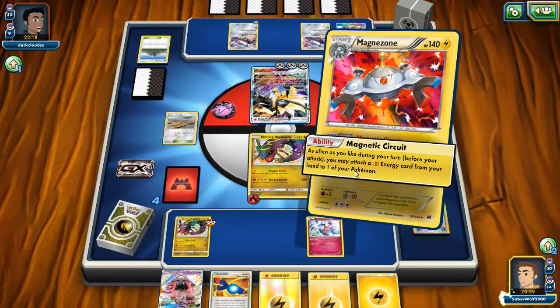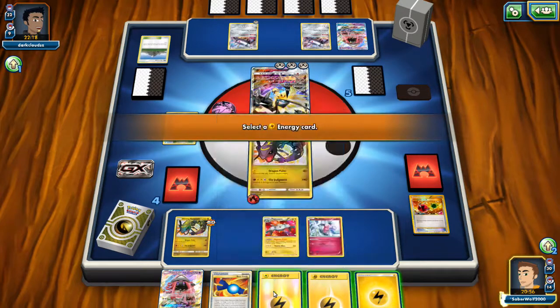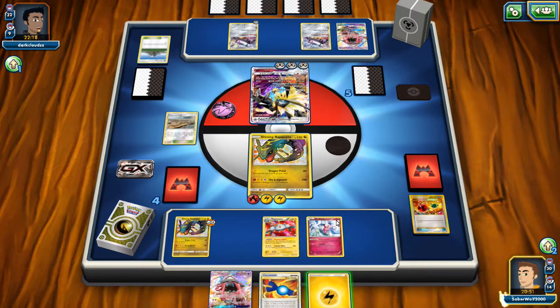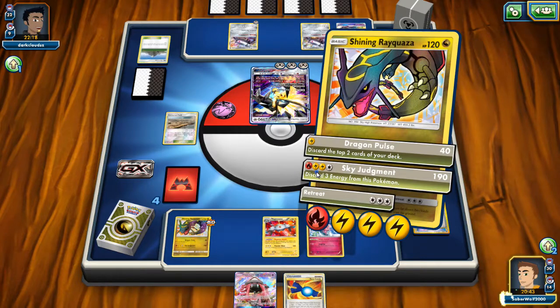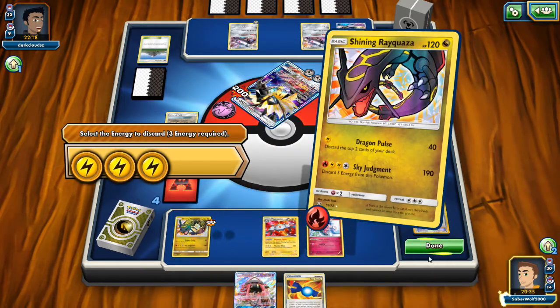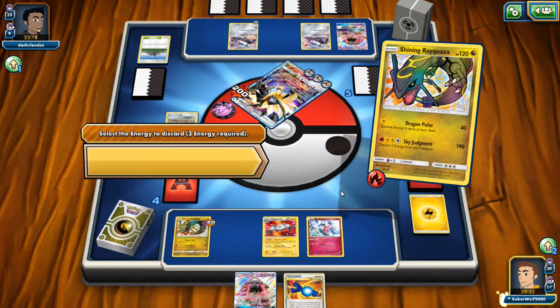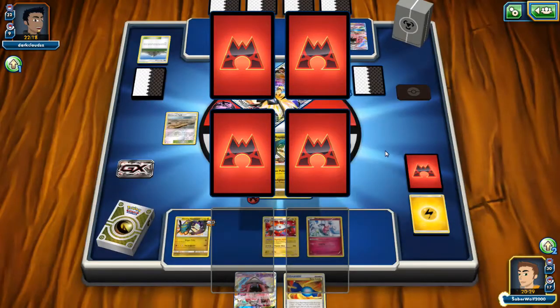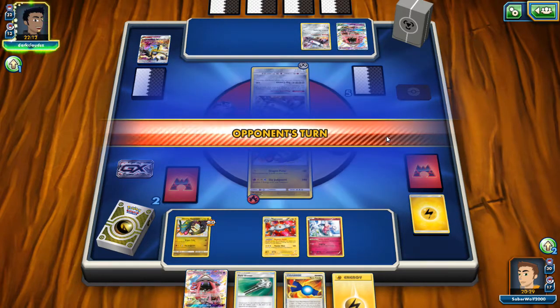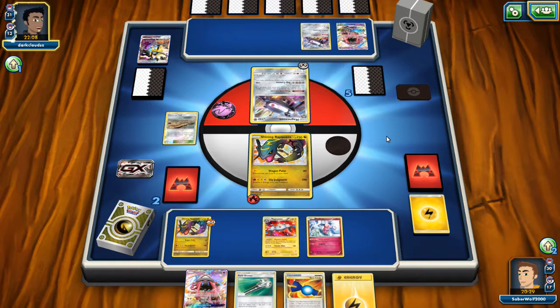My opponent has a loose energy on the Magnezone — I never understood why he attached it so many turns before. I think he put three energies on the Necrozma. Anyway, my Rayquaza is ready to go. I used Skyla, so we can't use a supporter this turn, but next turn we have Tapu Lele ready for Juniper — it's going perfect. We got a Lightning Energy from the Prizes, which is useful. Collecting Energies is very important in these decks — it really is.